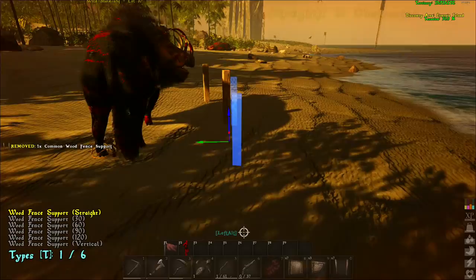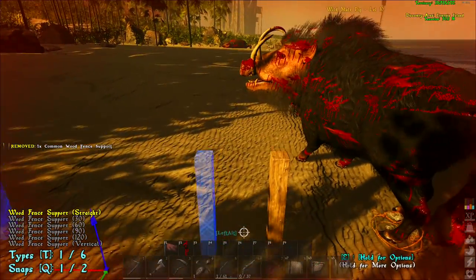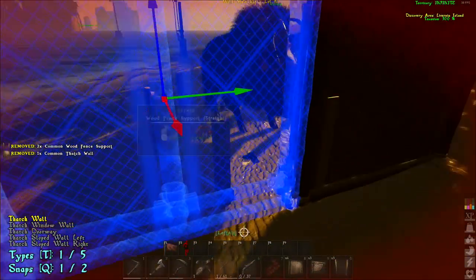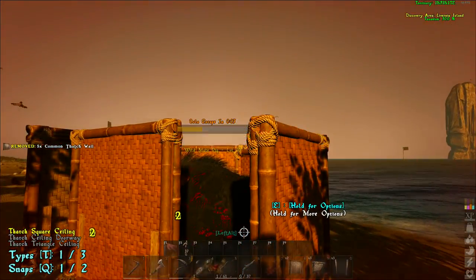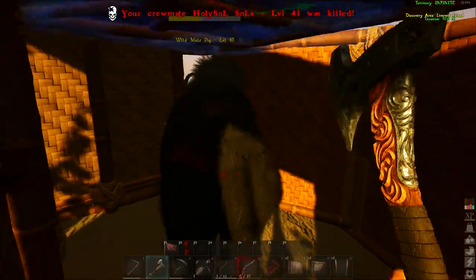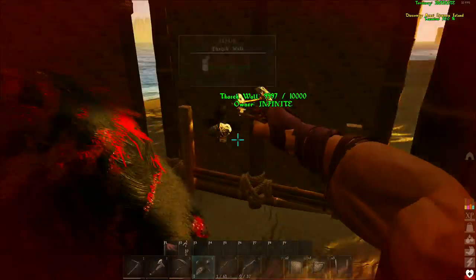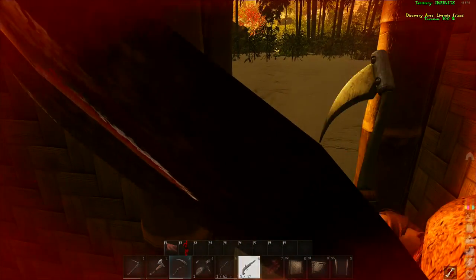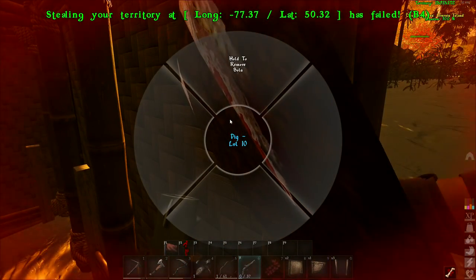Basically for the first build, you place fence foundations all around the animal, place walls inside those, then ceiling on top. It won't look nice but it'll keep the animal in. For most animals like pigs and tigers, you can delete one wall so you have a wide open area to bola easily — the fence foundation is still there so the animal can't get through.